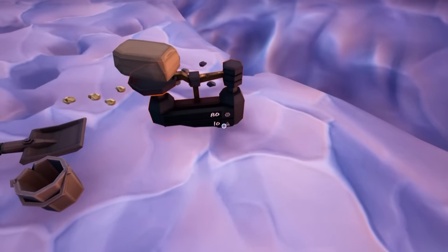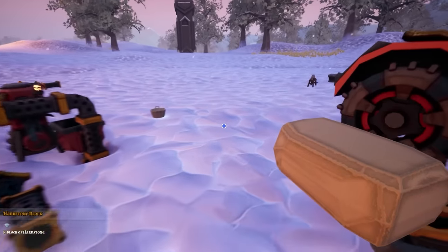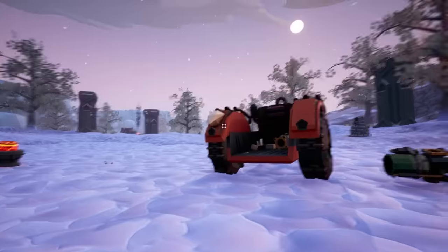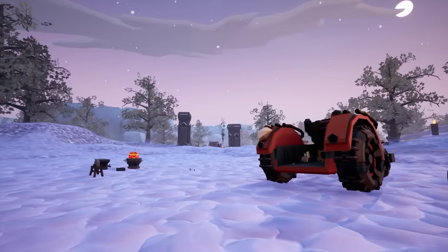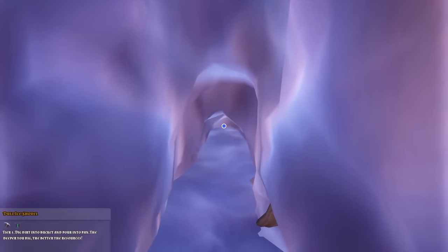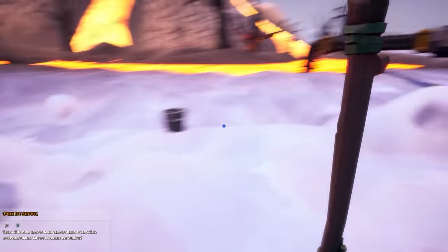Now each one of these hardstones also weighs 10. I think we need 800 to build what we're building — actually 400, so we need a lot of these. But to get bigger, better resources, we need to go down deeper. We also need to get more expensive claims, so we need more money. While my machine is slowly producing resources, I'm going to be going down here and digging ever deeper to manually pull up some of the valuables.